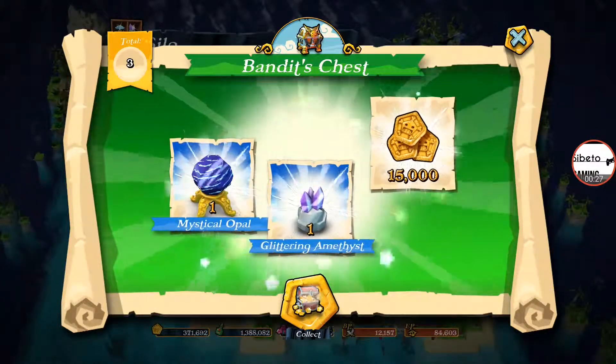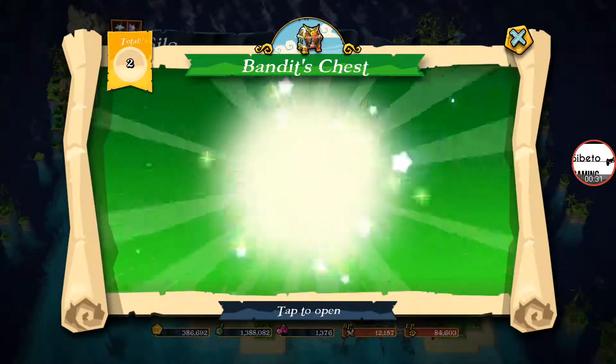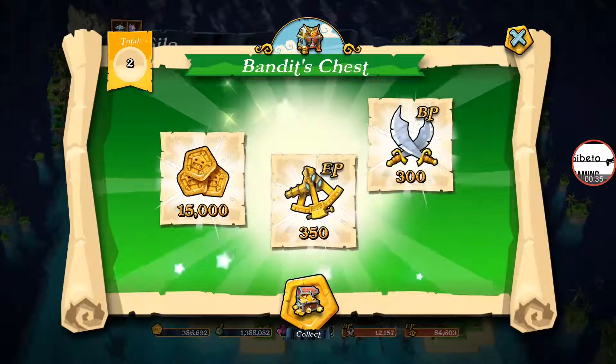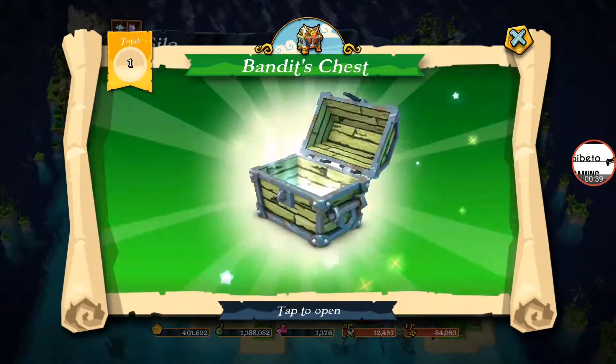Glittering Amethyst, Mystic Opal, and 15,000 gold. And let's move on to chest number 2. So, we've got EP, BP. Not too bad, I guess, for being a Bandits chest, and a little bit of gold.